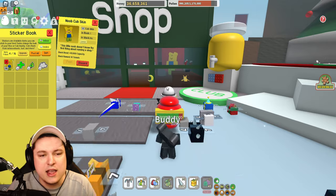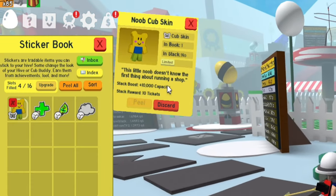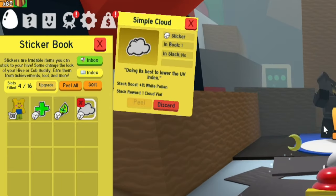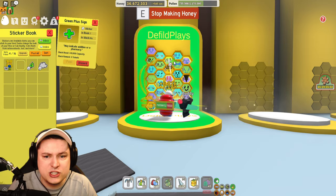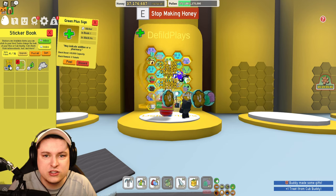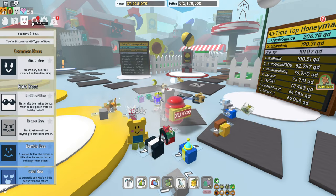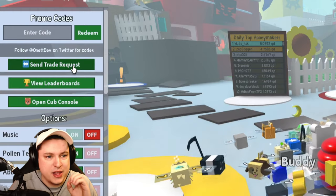We have ourselves a Noob Cup skin — this little noob does not know a first thing about running a shop — gets 10,000 capacity. We got the green plus sign, the corded leaf, and the simple cloud. I can probably drag these and they go on the hive. I'm going to put the sticker there. Going to the options: nothing has changed in here. We have the quest, the bees are still there, the badges.